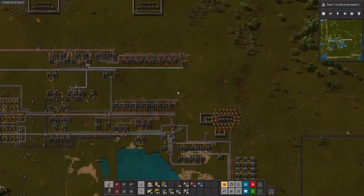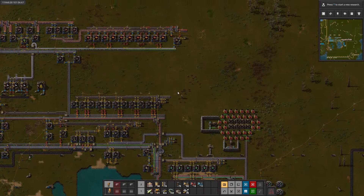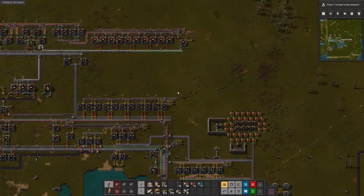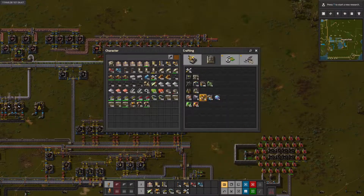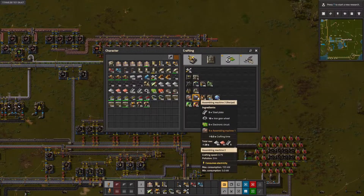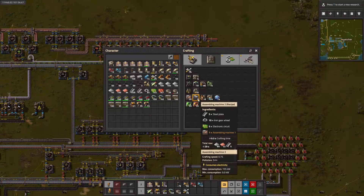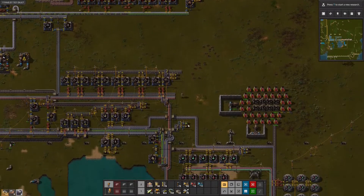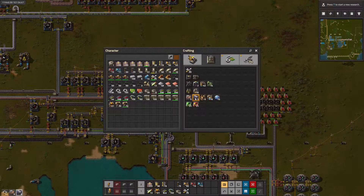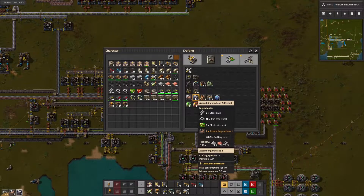We have all of the stuff, actually, for blue science. We actually need 12 assemblers for blue science to get 45 science per minute. That's 8 — we're short on iron gears so let's get these. That was 8; what did we say we needed? 12. So 4 more: 1, 2, 3, 4.